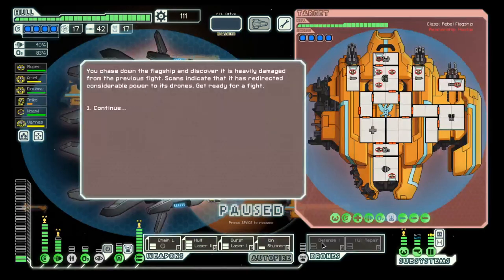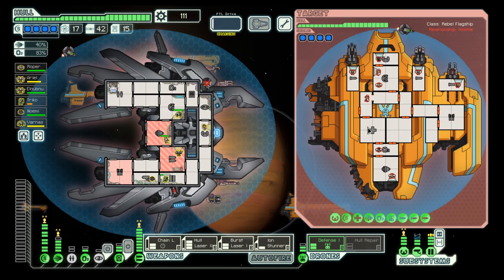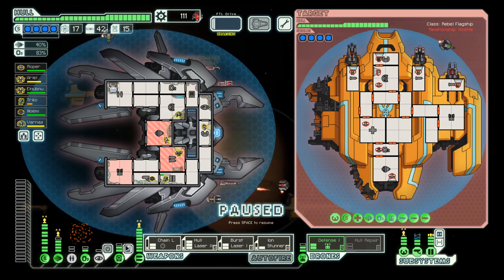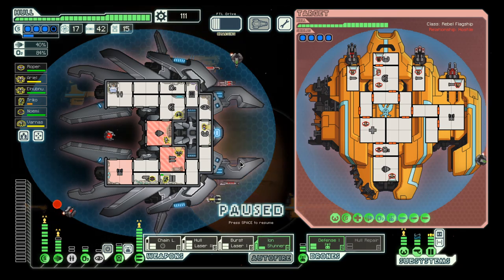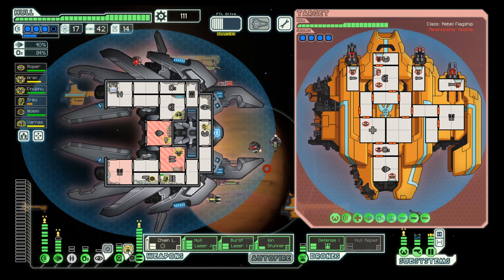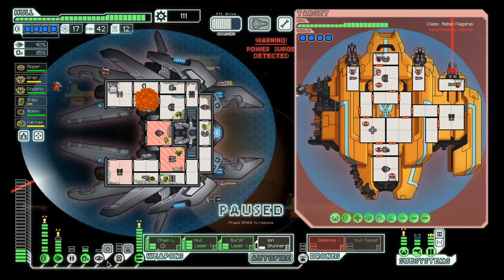We have enough drone parts thanks to the two repair stations that we visited. And then we can go to the base, deploy the defense drone, hacking of shields again. They should shut down my drone. Let's try some more — one more.